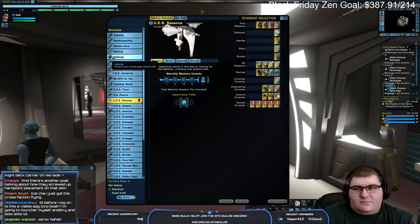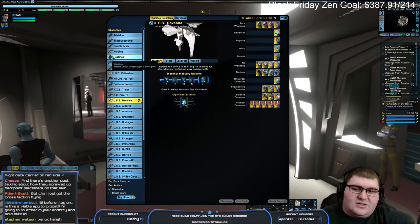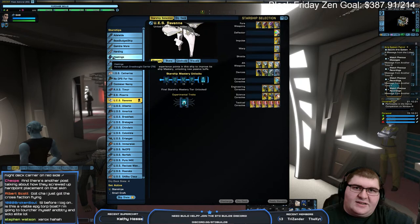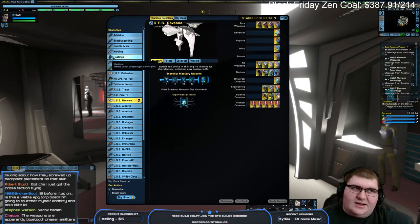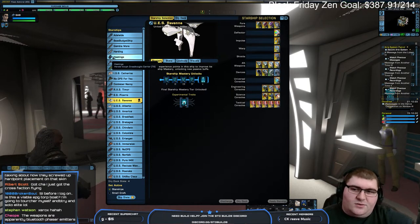On the D7 Miracle Worker — I would say it's a viable torp boat. As for the EPG aspect, you can do a little bit of science on it, but it's not going to be as good as a sci-torp boat as something like the Cheval or the Courage.